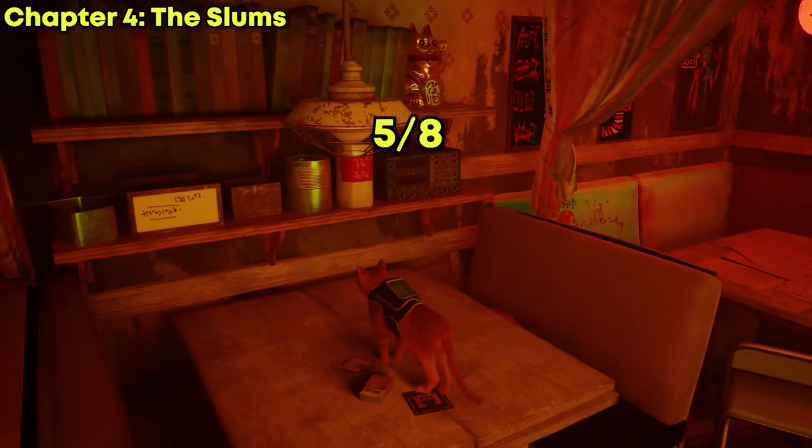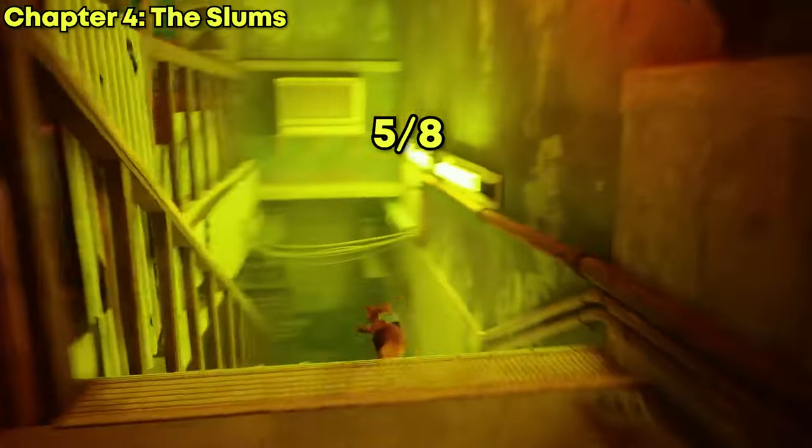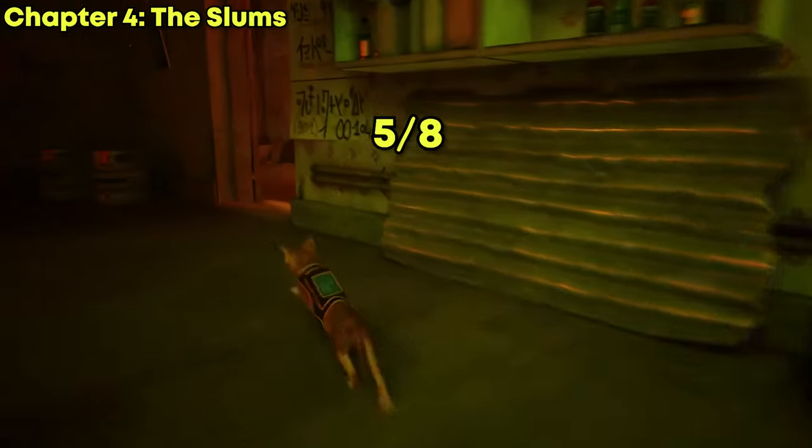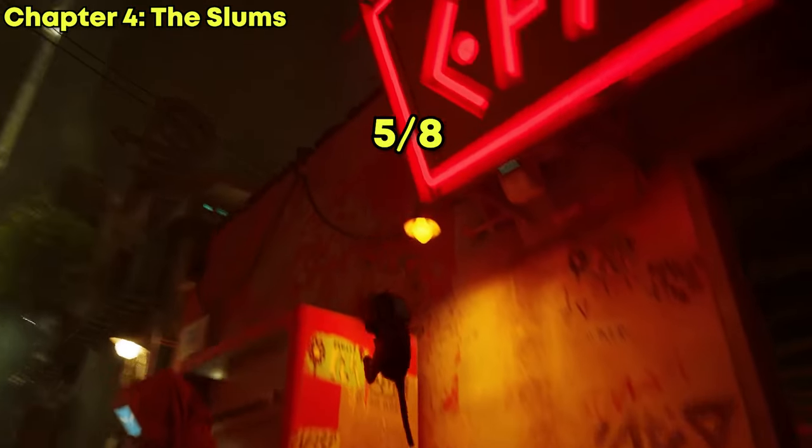Now that you have the fifth one, it is time to look for the sixth music sheet. The sixth music sheet is located inside Clementine's apartment, which is also very close by.